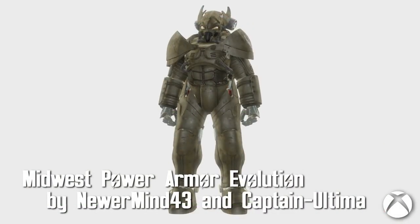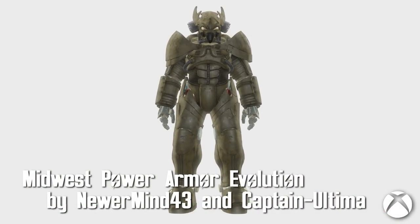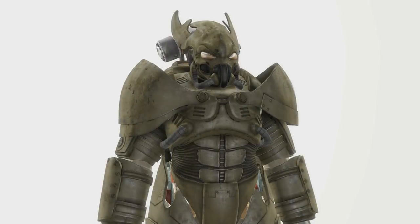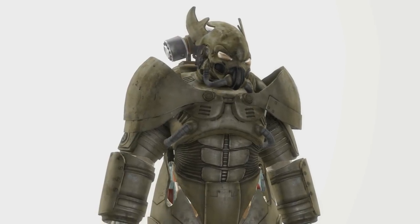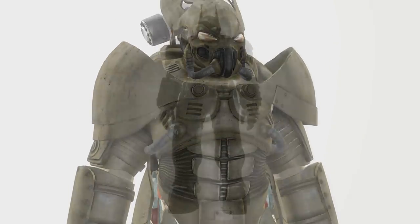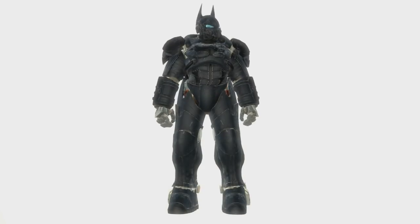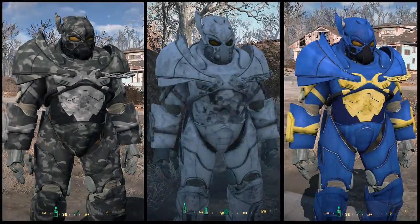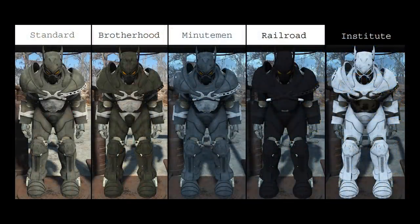Midwest Power Armor Evolution by NewMind43 and Captain Ultima. This is a fantastic looking armor that harkens back to the glory days of Fallout. You've got the standard armor that can be found through a quest when you start up your game, and then there's also the Batman version, where you yourself can become the knight. It also has a huge variety of skins for any faction you prefer.